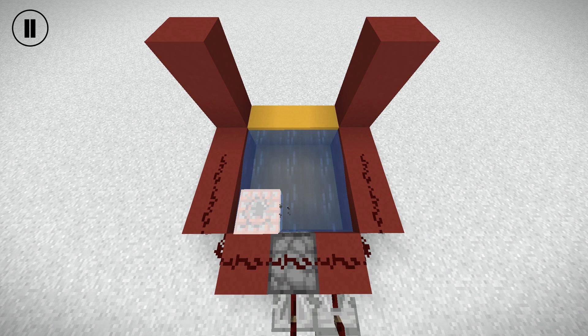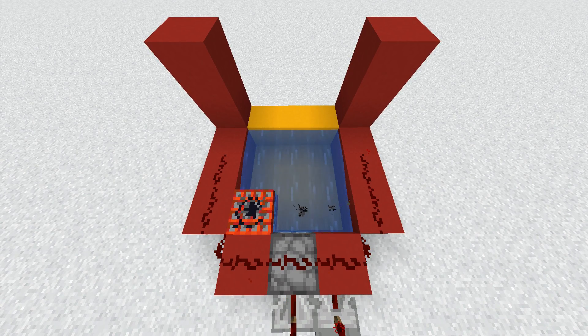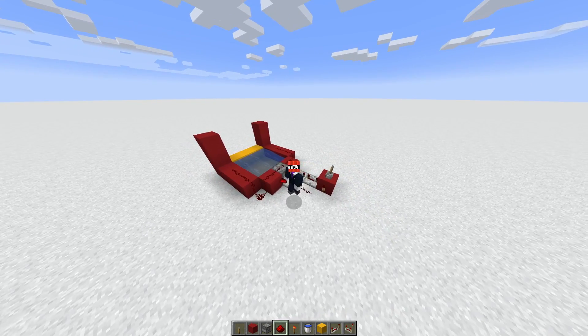But before that TNT blows up, another piece of TNT is going to spawn. And now this process is just going to keep looping like this until you turn off the cannon, and that's what causes certain cannons to alternate their aim.